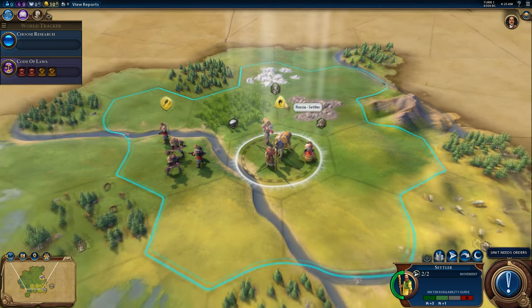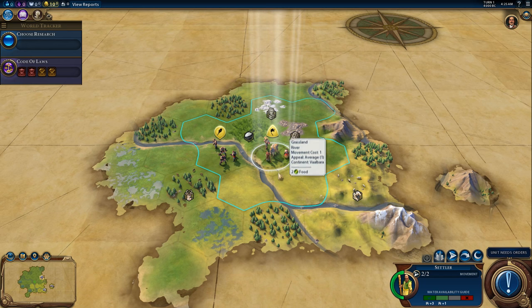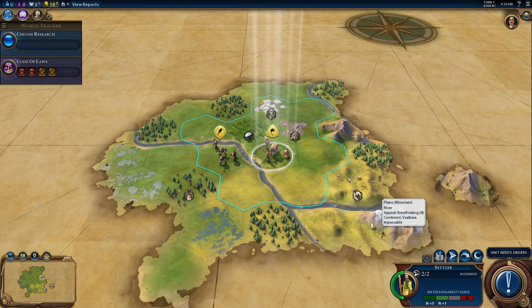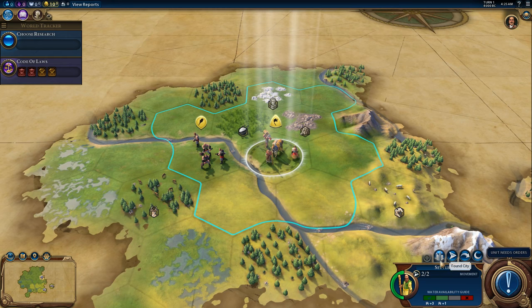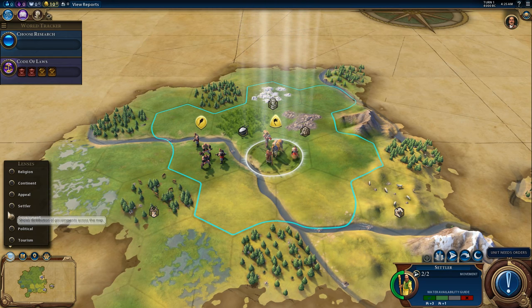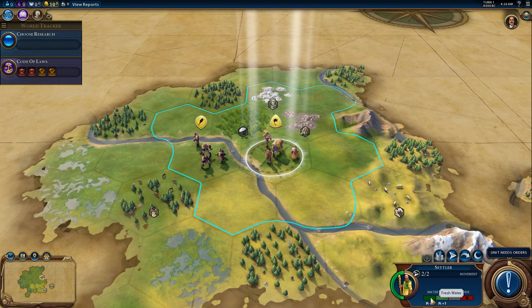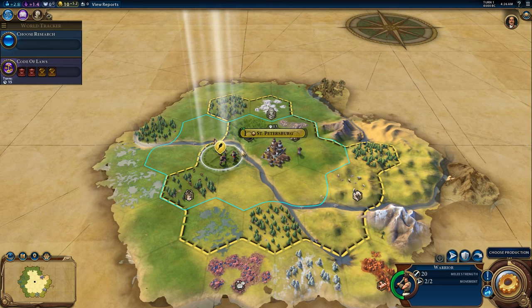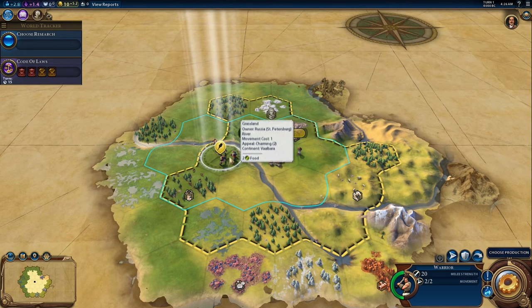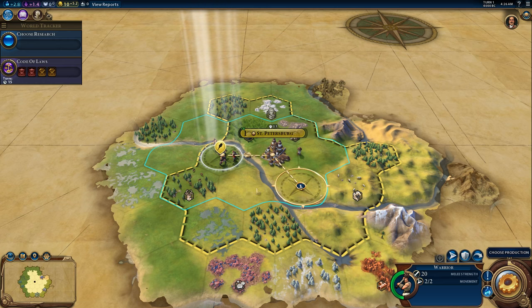This settler — we have some resources near us that are going to be quite useful. We're also on a river to start with, which is good. We don't have any tundra tiles near us, which is bad. We ideally need to be near tundra tiles and the game did not spawn us near any. Here's our settler lens — we get a housing bonus of plus three as opposed to just plus one for being on fresh water. So we're going to found St. Petersburg right there. Look at that extra territory just right out of the gate.